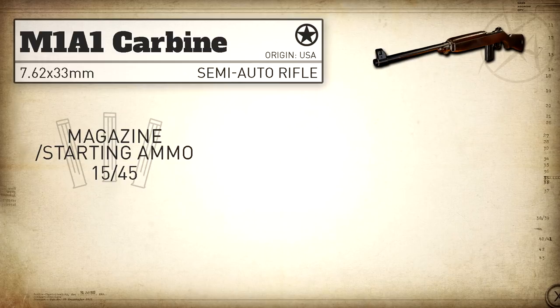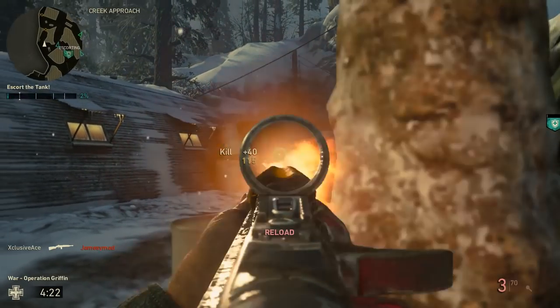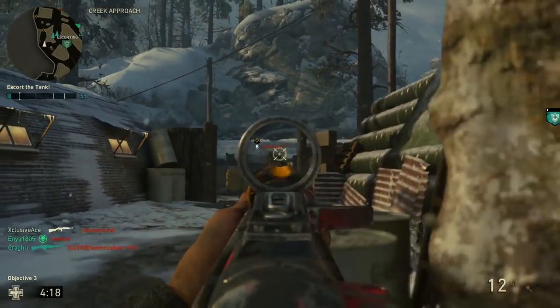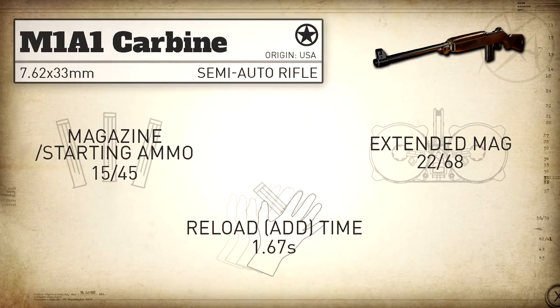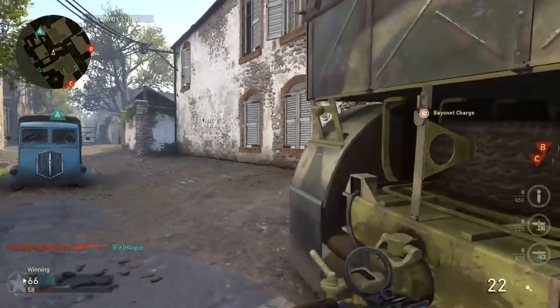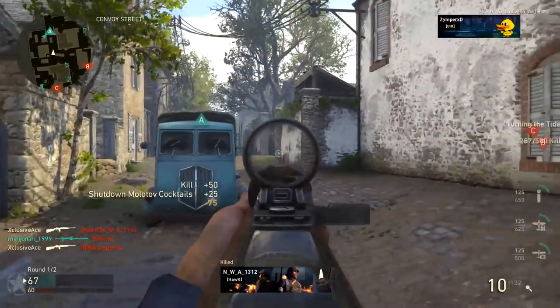When we get into magazine capacity, we get a standard 15 rounds with 45 rounds in reserve, and with Extended Mags we can bump that up to 22 rounds with 68 in reserve. This is the highest magazine capacity out of any of the semi-auto rifles in the game. Moving on to reload add time, the M1A1 is nothing special — it has a reload add time of 1.67 seconds, which makes it close to the worst in the rifle category.